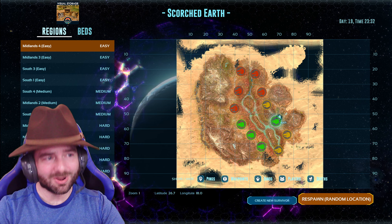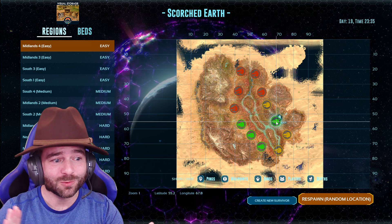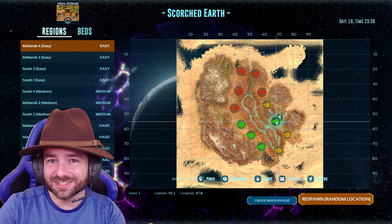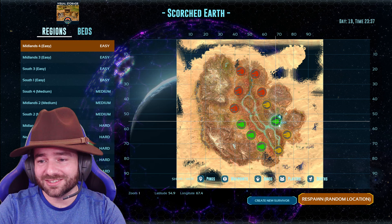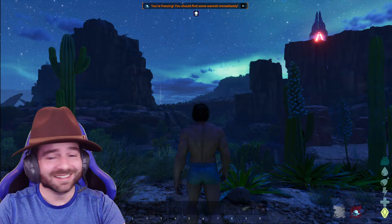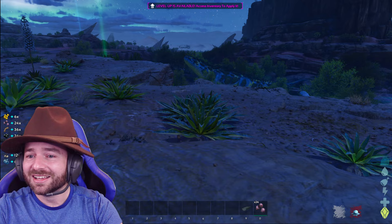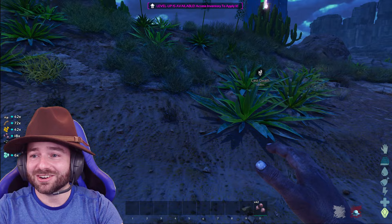Hello everyone and welcome to Monarchy Season 3 — we are here, we're back, it's the desert again. I just created a survivor and immediately died, so we're about ready to jump in. We're going to respawn in the easy zone and try to get a start, hopefully not die immediately. Last time we spawned right into the mouth of a raptor. Look at that — it's a titanosaur. I'm like a titanosaur magnet; I always seem to run into titanosaurs.